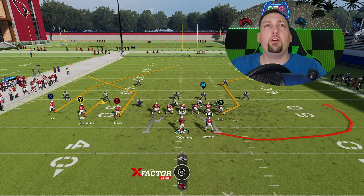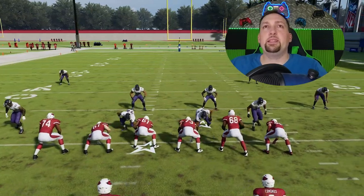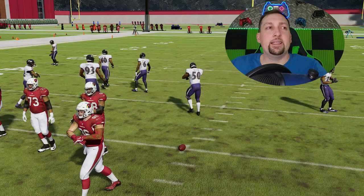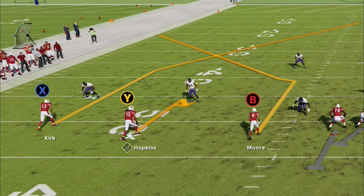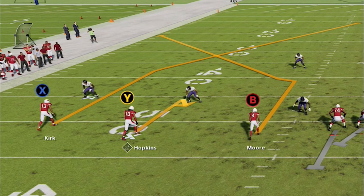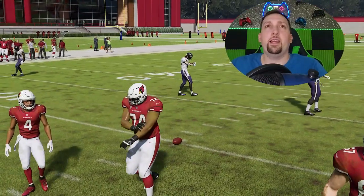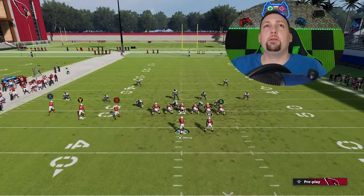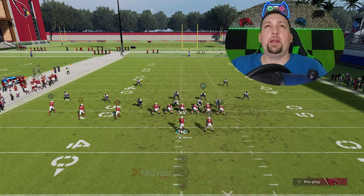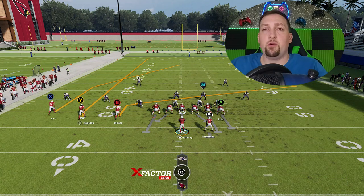I'm going to run a lot of these plays from the hash mark, either to the open side of the field or the short side of the field. But ultimately it really doesn't matter - you can run this play from anywhere. It just makes sense to run it from the short side because it takes the receiver a lot longer to cross the field from the open side. When I condense the formation and move it over, you'll see how condensed the receiver package is - it's a lot closer together, which means it's going to cross the field a lot faster. So for the setup, I'm just going to put the Y route on a streak or a fade.